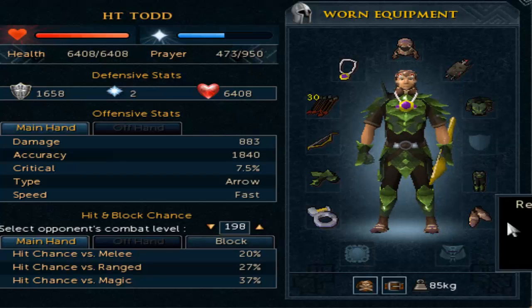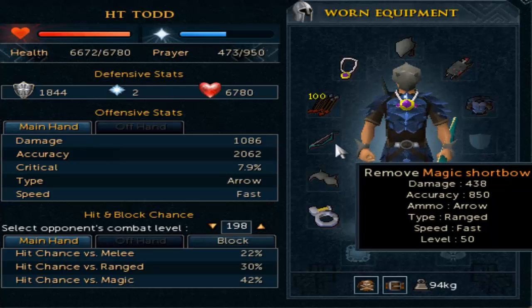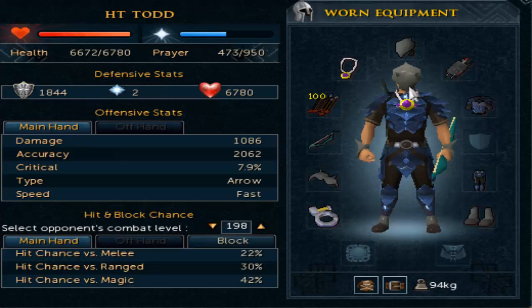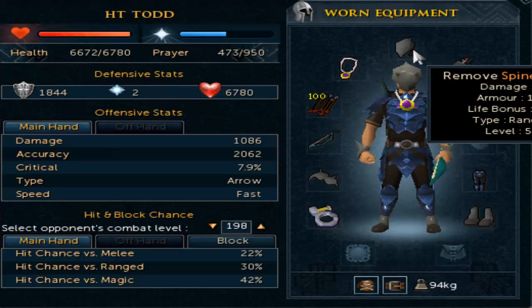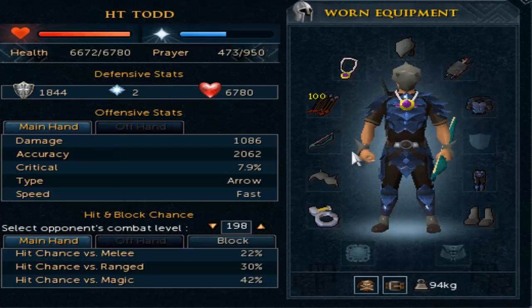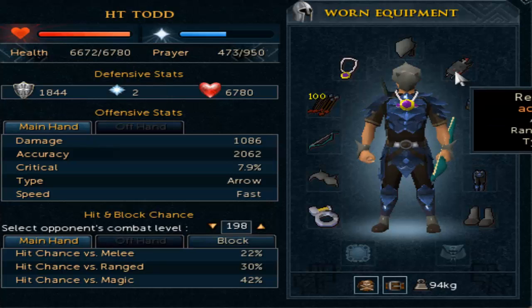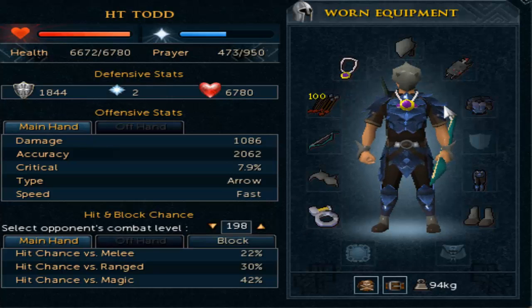For the level 50 to 55 setup, you can see blue dragonhide with a magic shortbow and rune arrows. I've managed to switch up to the spined helm, spined boots, and spined gloves — these require Fremennik Trials but are really worth it for that extra damage boost and more experience per hour. Switch over to the Ava's Accumulator for an extra 1.8 crit bonus and continue training up to level 55.